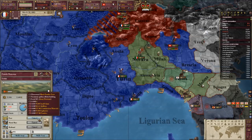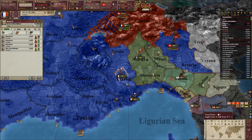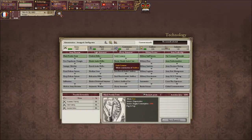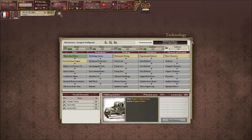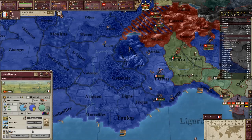I'll expand these forts. Look at this - why has our army collapsed so easily? It's quite an annoying thing, actually. We'll send them back to Bordeaux. We're not researching anything, so we'll go for some industrial stuff - northern states and Turing.